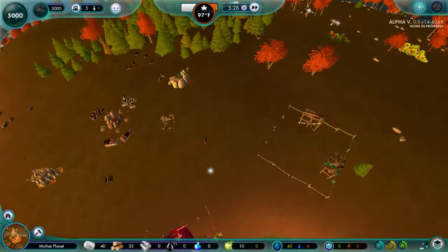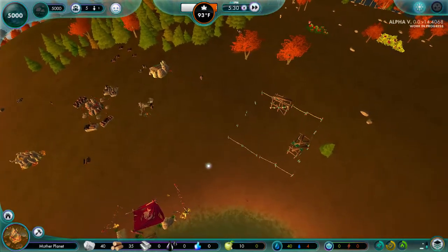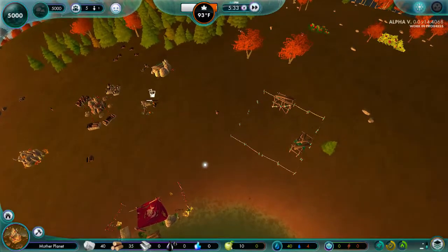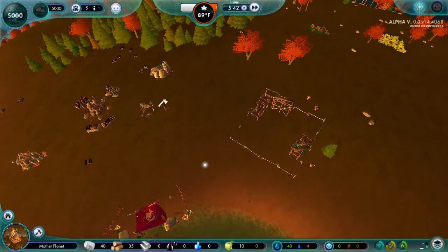Seems like they're going to tend some sheep or something. I wonder if that's going to be a thing in this game — like domesticating wild animals. I'm watching Quill18 play Rimworld, and he's domesticating wild animals and hunting wild animals. I wonder if that's going to be a thing in Universe Sim. That would be really cool.